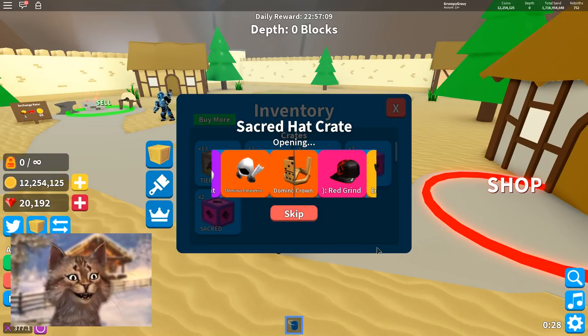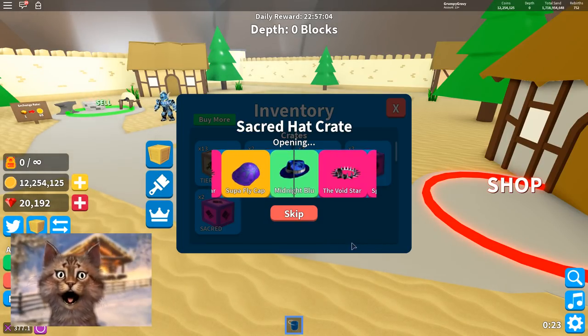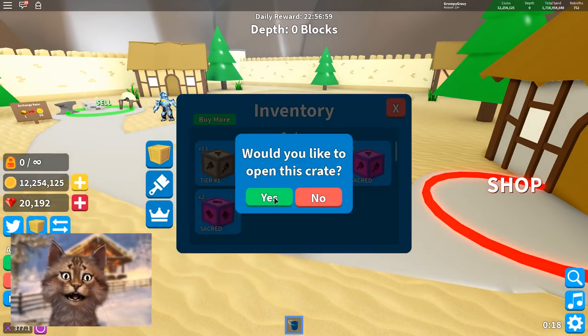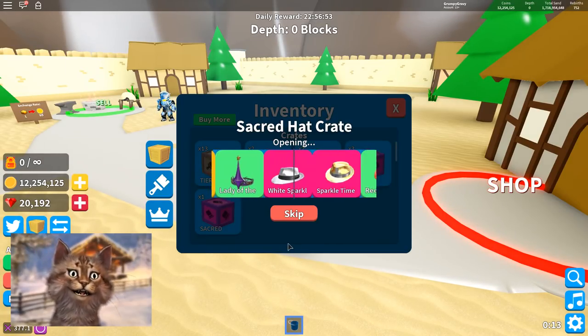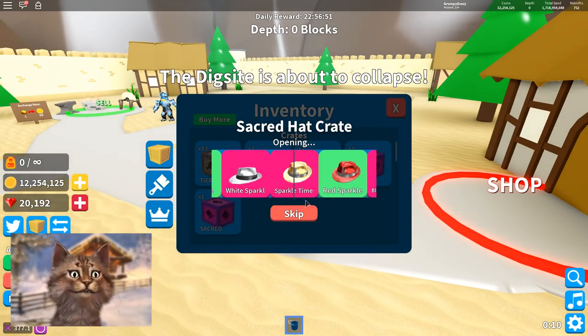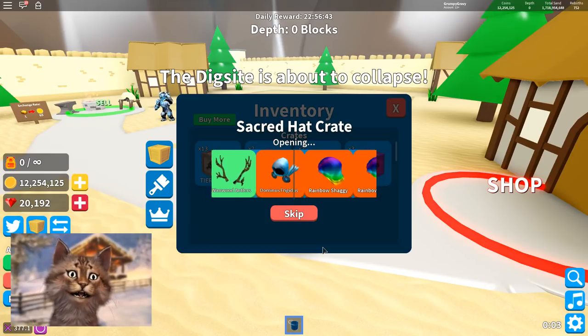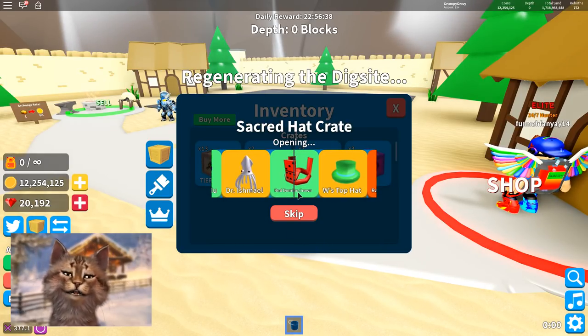Alright, let's open this — let's see what we get. I hope I get something amazing. No, I had this before. Open another one. I win the Dominus — sparkle time! That's pretty good. Oh, Dixie's about to collapse — that's good, can start fresh. Did you see the blue Dominus? The red Dominus — I don't think that's that good.